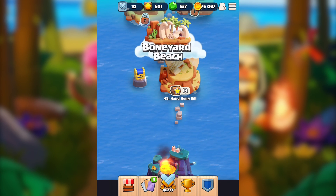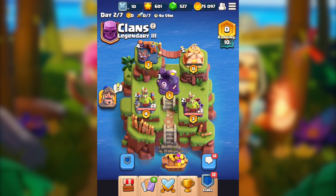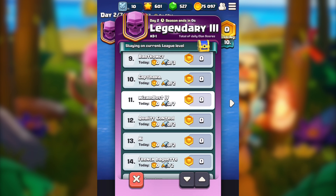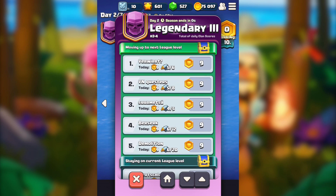Okay guys, I'm back. I've just joined a clan and it's currently day two, as shown here. We are at Legendary 3, ranking 10. Our clan is called Wizard Lost — I think there are multiple clans so this is one of them. I don't know exactly how this will work but it seems really interesting. Let me check the leagues of those clans.